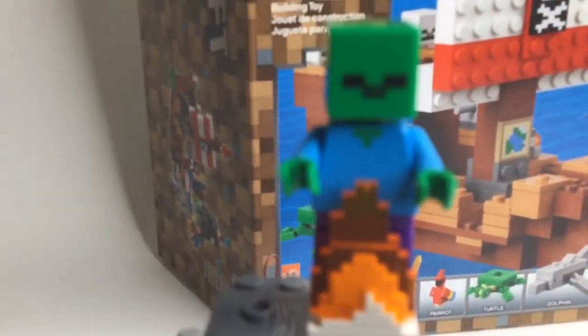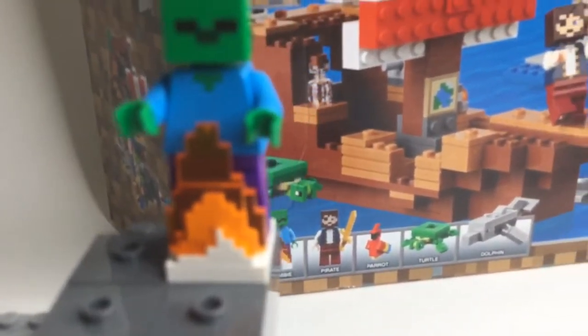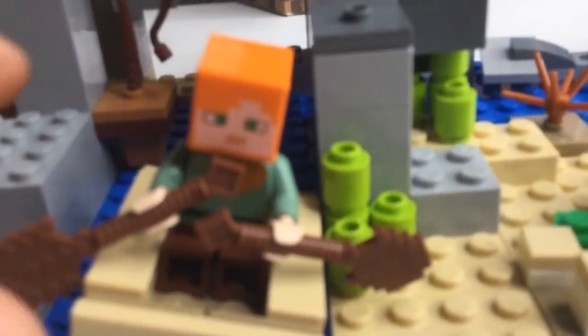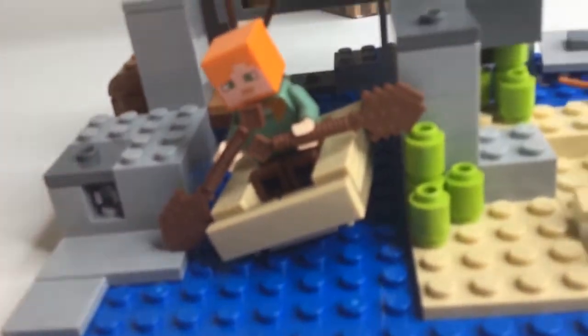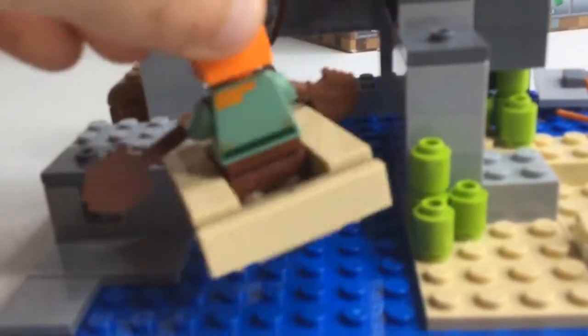And if we flip the set around, you have your pirate zombie in the fire, because it's daytime. And here you have Alex rowing her boat gently down the stream — so she can row her boat with her paddles. This is a nice boat build. Over here you have a fishing rod where you can put fish, and you have a gold brick. And right here inside the treasure chest there is some gold and a fish.